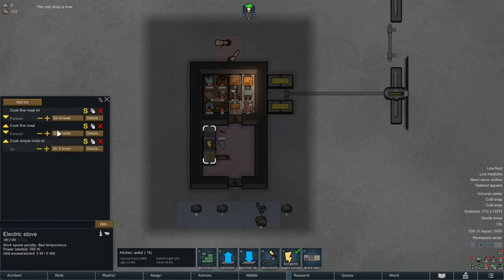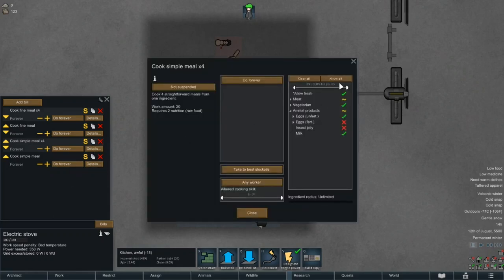Then we'll queue up some simple meals. We won't bother with lavish meals since we're unlikely to get enough food to waste in such a fashion any time soon. Obviously, we're not going to cook with the insect jelly and we won't use all kinds of meat for the fine meals, but we hold no such reservations about simple meals.